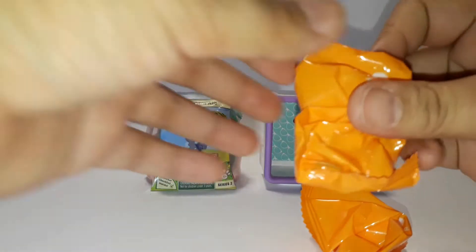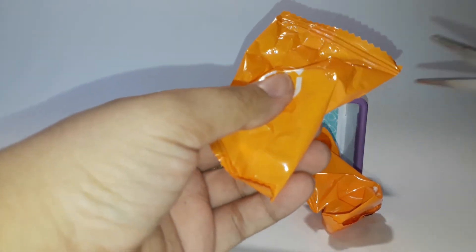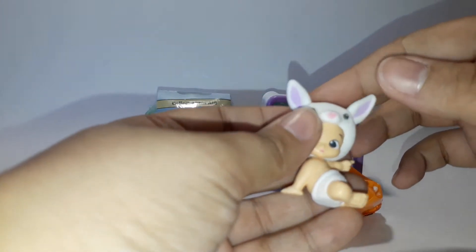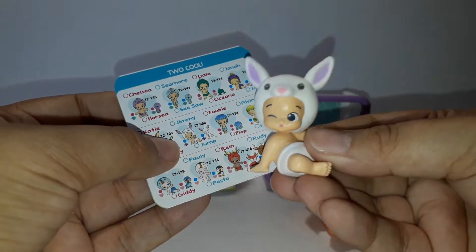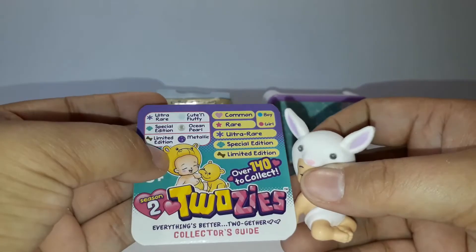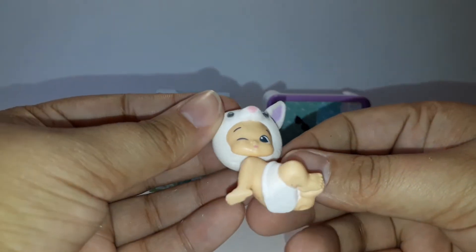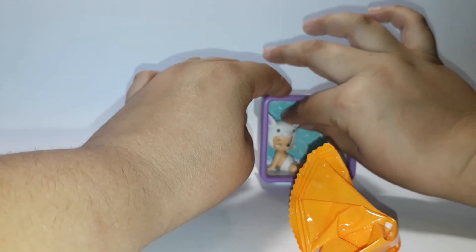Okay, so first let's open the baby. Why is it flocked? Is this a rare? So this is Jimmy. Let's put Jimmy here — I'm just going to put him not on the peg.